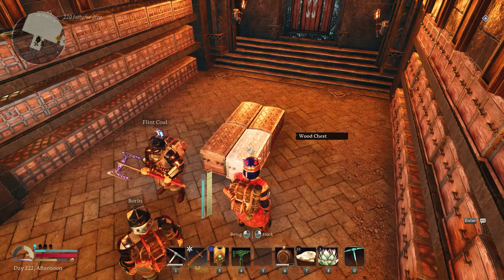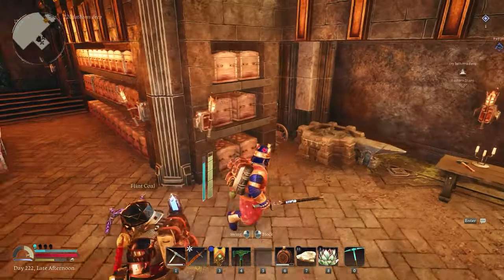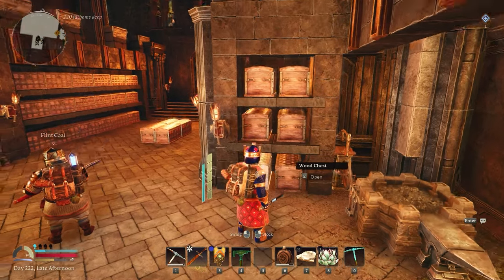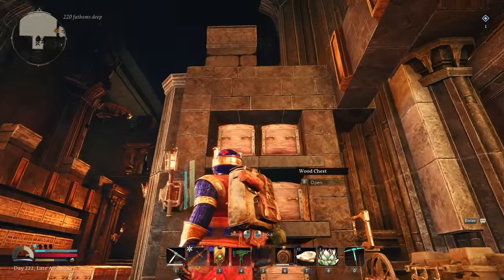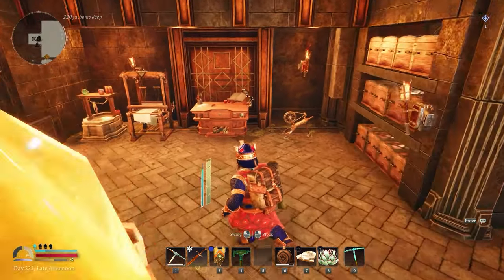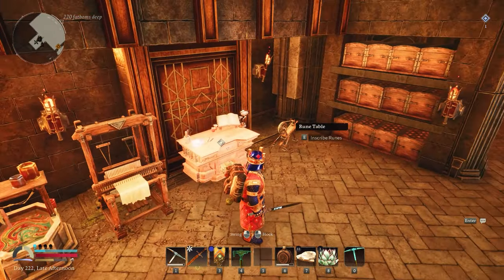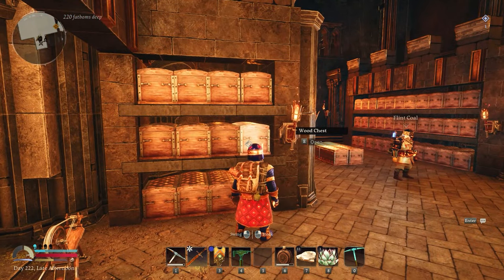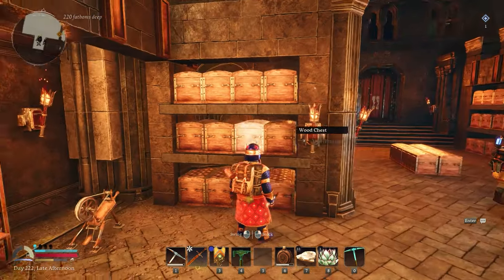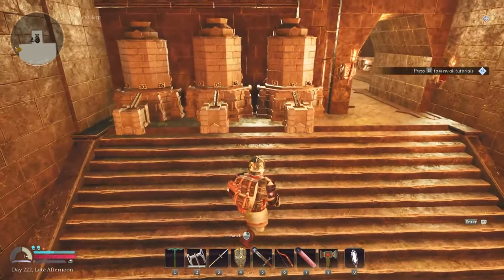In these little back sections you have fabrics, cloths, and other building materials you need later down the track. On this side, where you have the rune table, you also have gems — precious gems and semi-precious gems stored in different boxes.